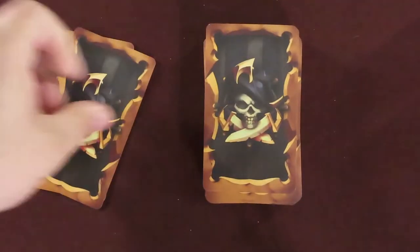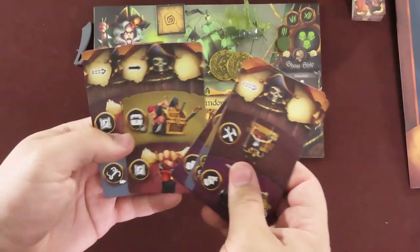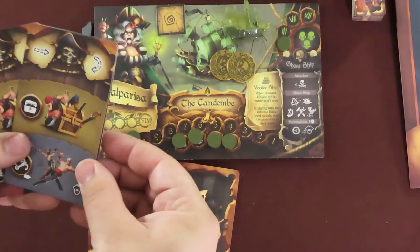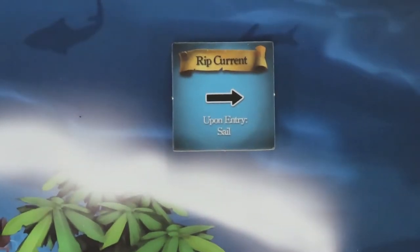Each player should draw up to their current hand limit from the deck. By default, the hand limit is 5. Each player simultaneously selects 3 cards they will play this round, setting them face down in front of them in the order they should be played. Once everyone's ready, each player reveals the next card to play at the same time. Some of the water tiles placed during setup say 'round start' on them — during this phase, those tiles trigger and affect any ship starting in the region they're located in. Resolve the effects one after the other, in turn order. Other water tiles might say 'upon entry' — those activate as soon as a ship enters that region. The S water tiles have no effect.